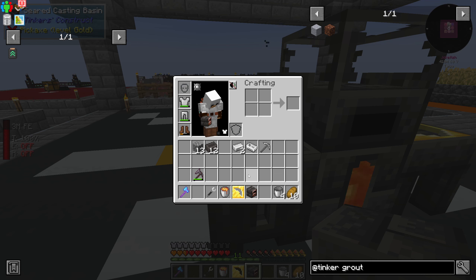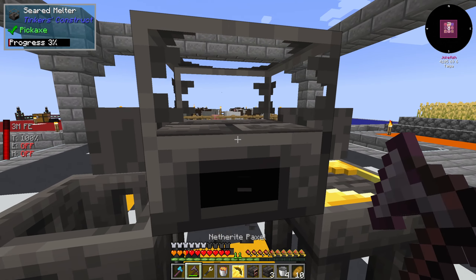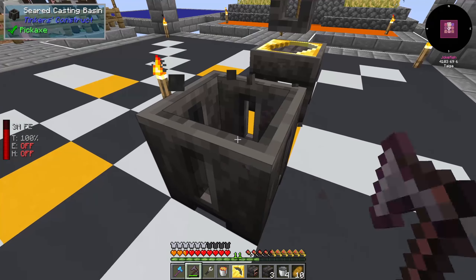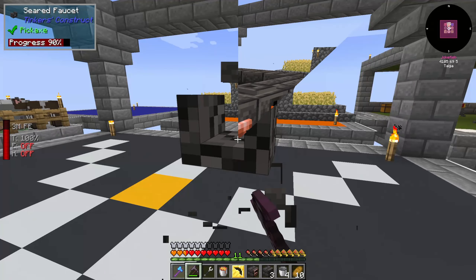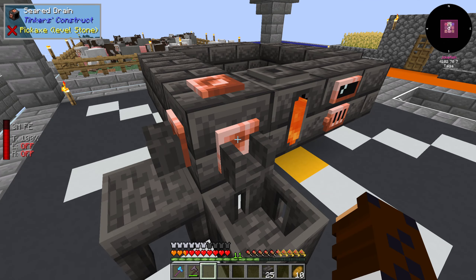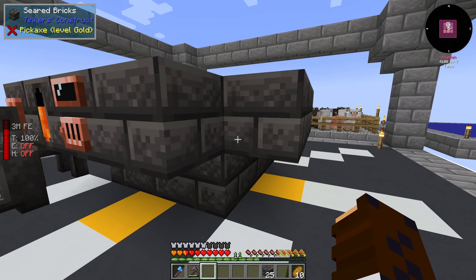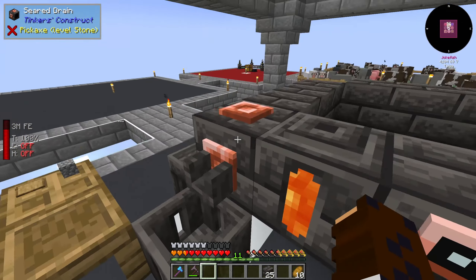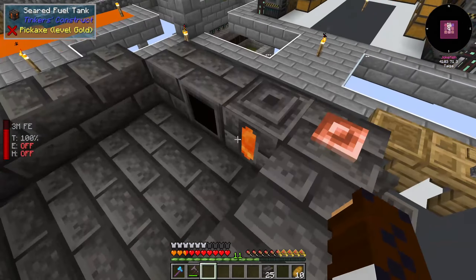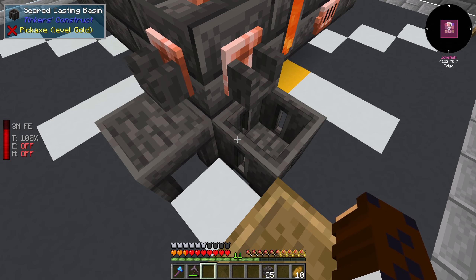To make an actual smeltery you need a lot more bricks to make the base and you need a fuel tank. This is the bare basics of an advanced smeltery — we have our smeltery controller, the fuel tank, and a bunch of seared bricks around it. Note that the floor also needs to be seared bricks, as well as the edges. On the corner I've made a seared drain with faucets and the casting table and casting basin.